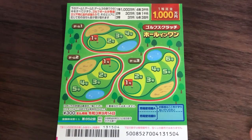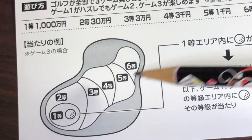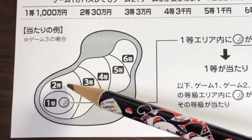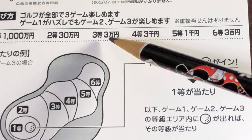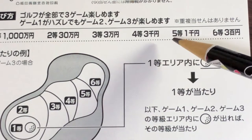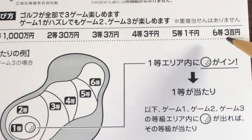Let me show you the golf ball — it's on the back. You need to have this golf ball in one of these positions. If the golf ball is here, you win Itto — Ichi-sen-man. If it's in Nitto, you win Sanju-man. If it's in Santo, you win San-man. If it's in Yonto, you win Sanzen. If it's here, Goto — the fifth prize — that is Sen-en. If it's in Rokuto, the sixth prize, you win Sanbyaku yen.